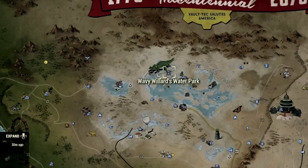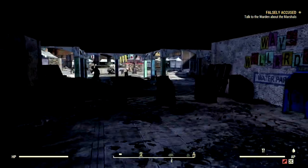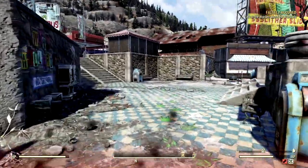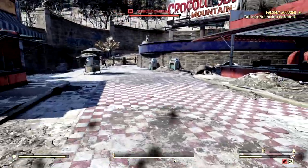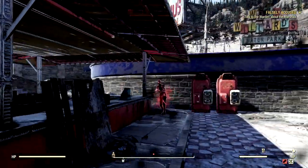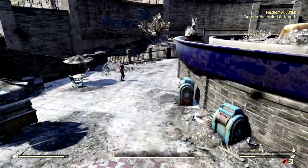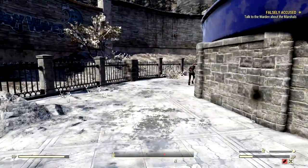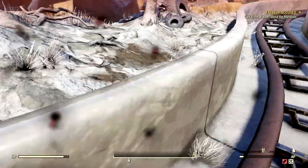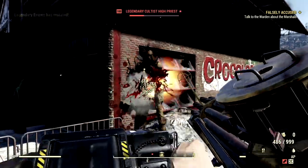The next location on our list is the one and only Wavy Willard's Water Park. This water park is another massive area, so I recommend just running through and looking for any red guys. We spotted a red guy which means there's a priest somewhere nearby. There is an underground part to this place, so if you can't find them out here they're probably underground.